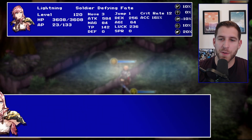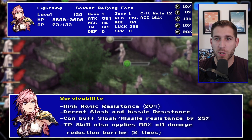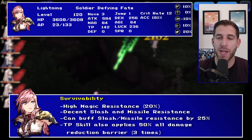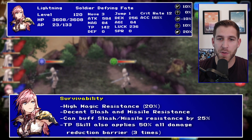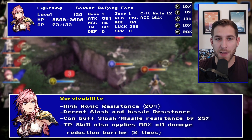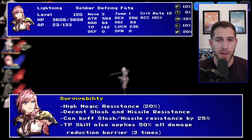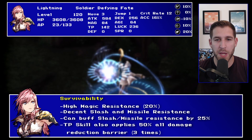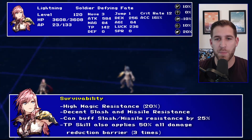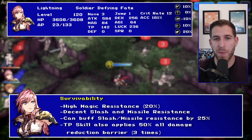For survivability, Lightning has a very high starting magic resistance at 20% — that's really good to see. 10% for slash and missile, which is fine for starting, but she then has a TP skill that gives her 25% to each of those. Now you're looking at Lightning and she has all these amazing buffs she applies to herself for survivability and for damage. So dispel is going to be her worst enemy. She also has a TP skill — the one that gives her those resistances — that gives her a three-time 50% all damage reduction barrier.